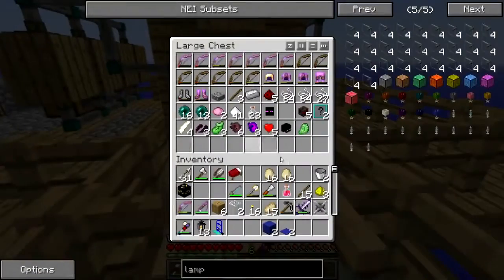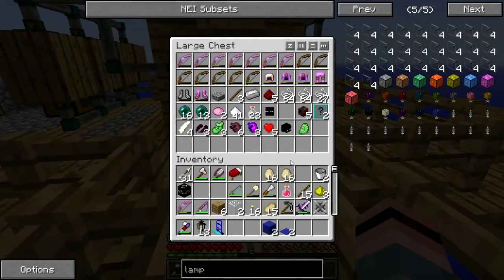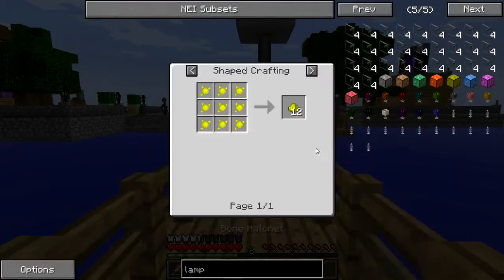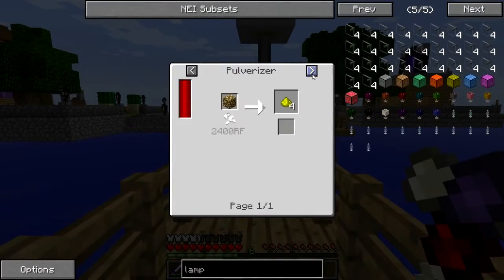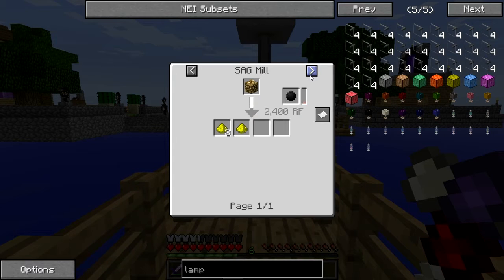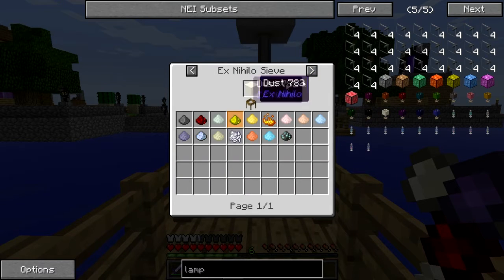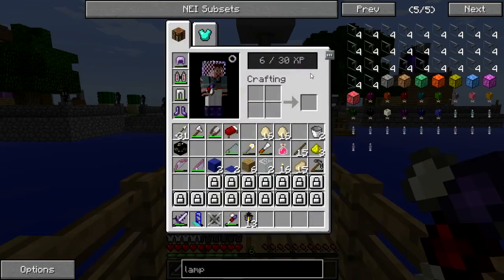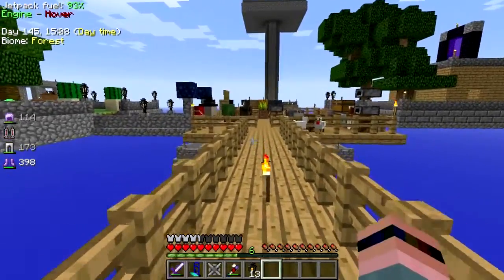See if I can get a chicken in there — no glowstone. So is there any other way to get glowstone? Mana infusion, the SAG mill, the sieve, the distillery — of course that's Witchery crap, that's gonna take some working up to, and I don't feel like working up to that.